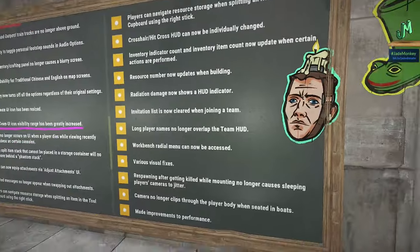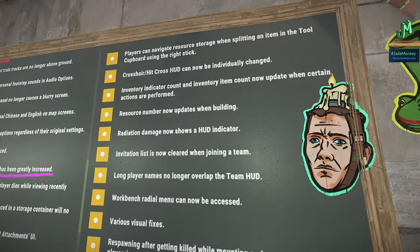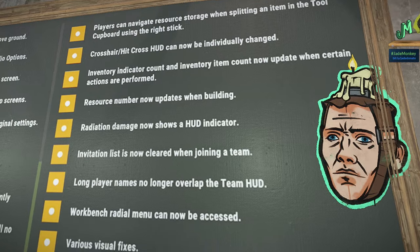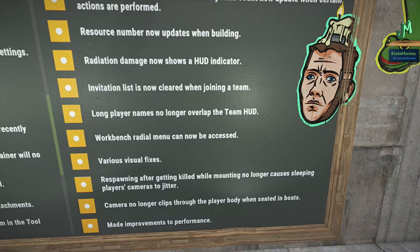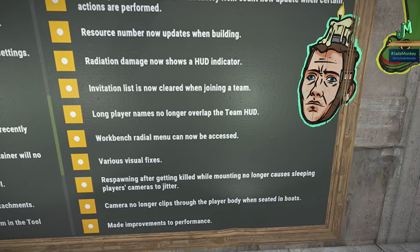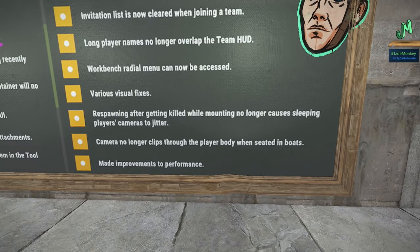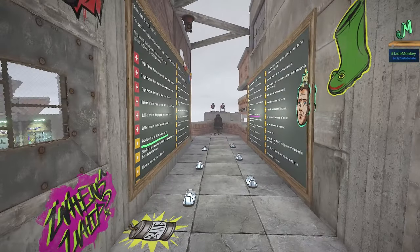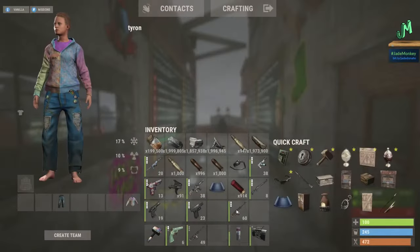Players can navigate resource storage when splitting an item in the tool cupboard using the right stick. Crosshair hit HUD can now be individually changed. Inventory indicator count and inventory item count now update when certain actions are performed. Resource number now updates when building. Radiation damage now shows a HUD indicator. Invitation list is now cleared when joining a team. Long player names no longer overlap the team HUD. The workbench radial menu can now be accessed. Various visual fixes, including respawning no longer causing sleeping players' cameras to jitter, and cameras no longer clip through player bodies when seated in boats. Performance improvements as well.